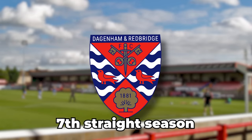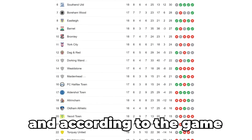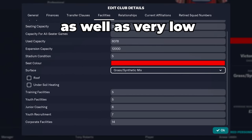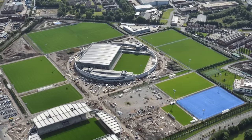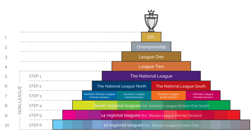Dagenham and Redbridge are in their seventh straight season in the National League, England's fifth tier. According to the game, they have some of the worst training and youth facilities in the game, as well as very low junior coaching and youth recruitment. Today, that all changes — using the in-game editor, we're going to give them perfect facilities and see if this can act as a great baseline for them to progress up the National League and into the Football League, and hopefully all the way up to the Premier League.